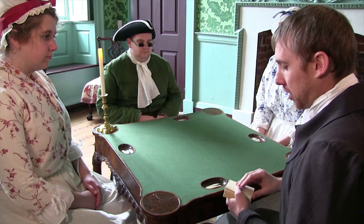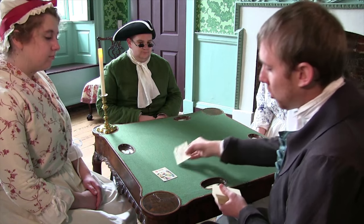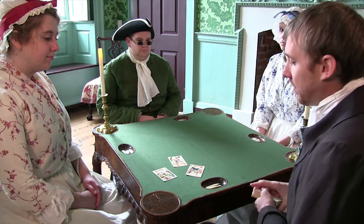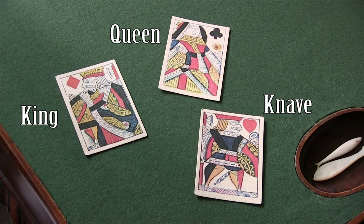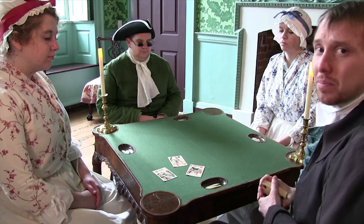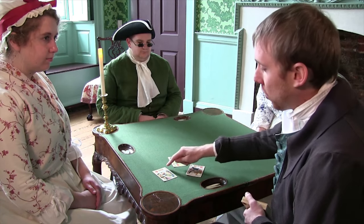The other thing that should look familiar to you are the royal face cards. We have king, queen, and what you know as jack, but in the 18th century would have been known as a knave. It's the same exact thing — a lower card than the king and the queen — and can be differentiated from the king because a king gets to sit, while a knave is always standing. The term jack is used somewhat in the 18th century but was not popularized until the 19th century when they put letters up in the corners.